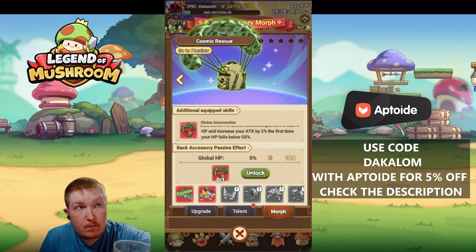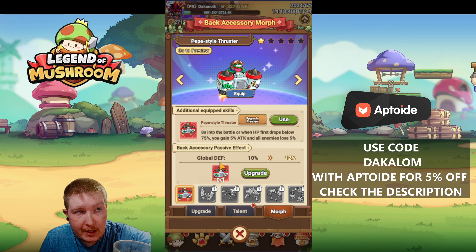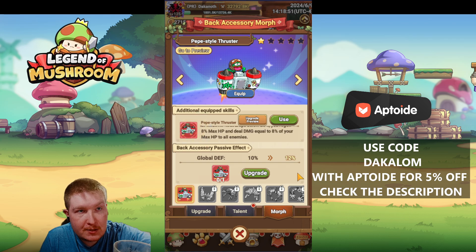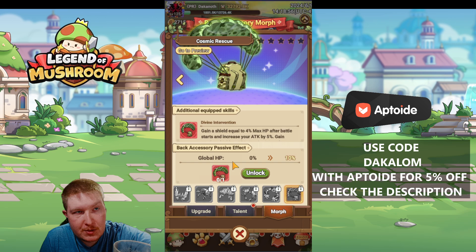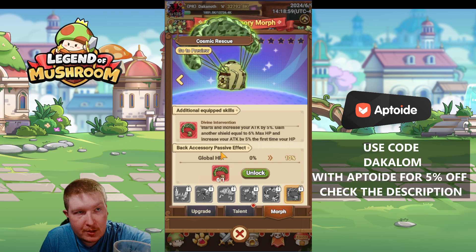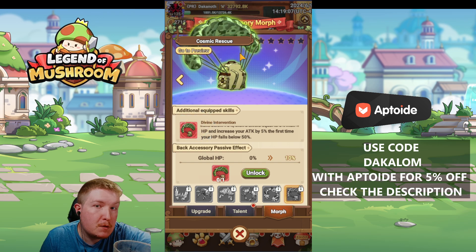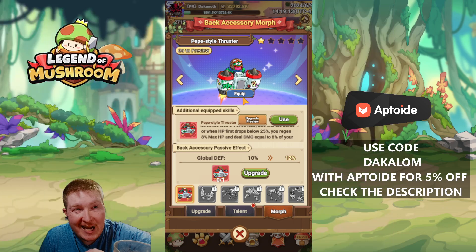I would argue that what you get in Cosmic Rescue is very comparable to the Peppy-Styles Thruster, where you get an 8-second into-battle proc giving you an attack boost and reducing enemy attack, then 50 seconds in you get another effect. The Peppy-Styles Thruster is more PvE-centric, while the other one — where you gain a 4% shield and increase attack by 5%, then gain 6% and 5% when HP drops below a certain amount — works better for the PvP aspect.